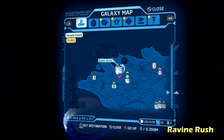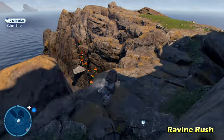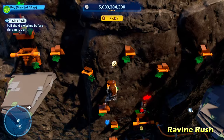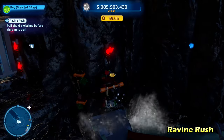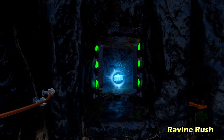Next we're going to do Ravine Rush on the north side of the island. You'll notice this giant ravine — all you have to do is pull six switches along the side within about 75-80 seconds. There are three on each side of the ravine, so it should be pretty easy.